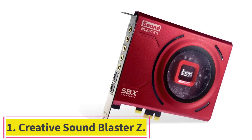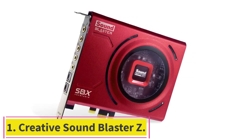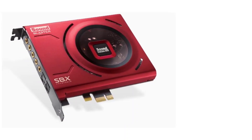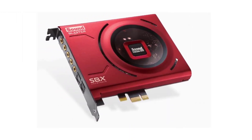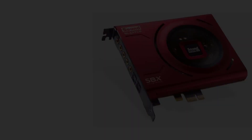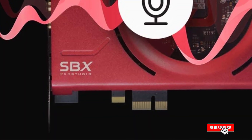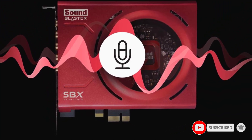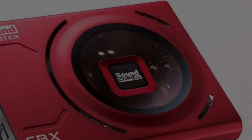Starting at number one: Creative Sound Blaster Z. Offering many features at a reasonable price, the Creative Sound Blaster Z is easily among the best PC sound cards you can buy. It comes with a signal-to-noise ratio (SNR) of 116 dB and can output audio at 24-bit, 192 kHz, allowing you to enjoy high-resolution music in all its glory.